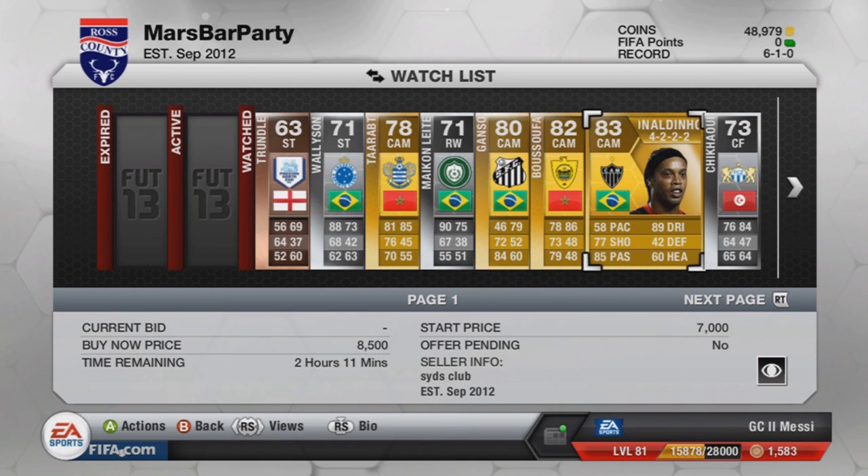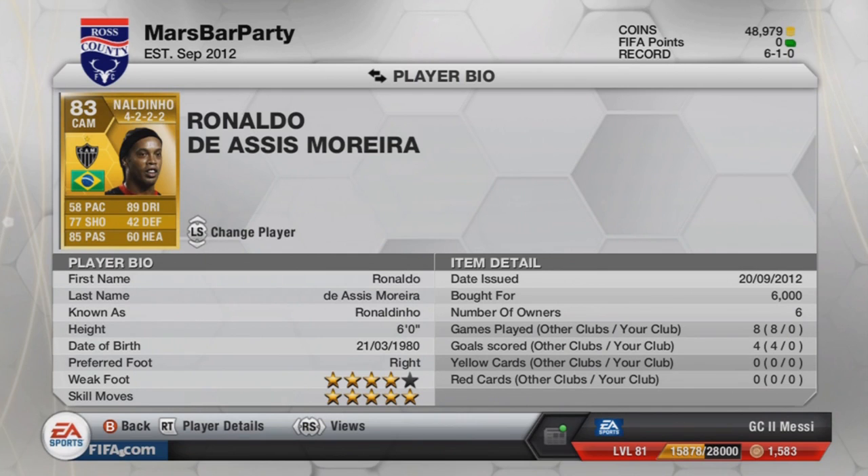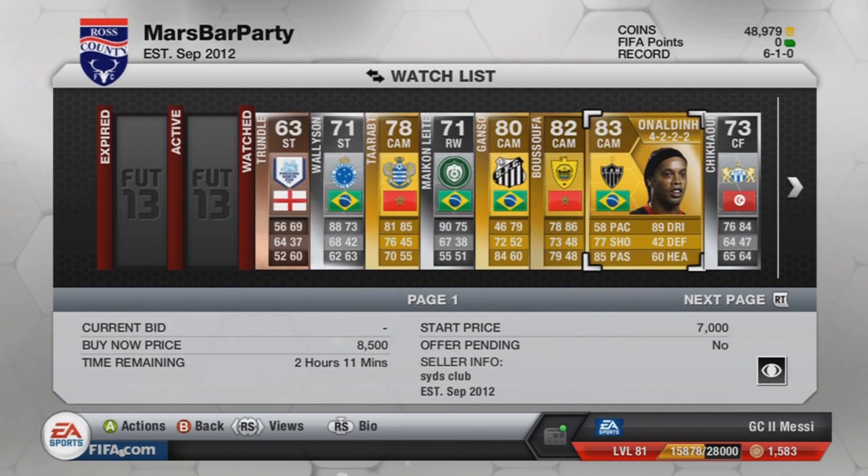Then we've got Ronaldinho, the skill master himself. He is pretty slow now, which is kind of annoying. 58 pace — I think he should be higher on that watching some of his latest videos. But he does cost around the 7k mark. Probably should have picked up a couple of him before, as he was going for about 2k.